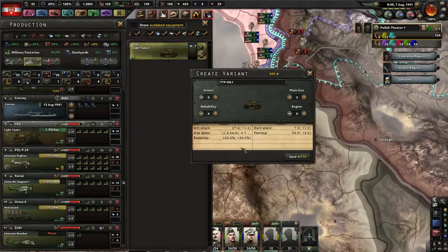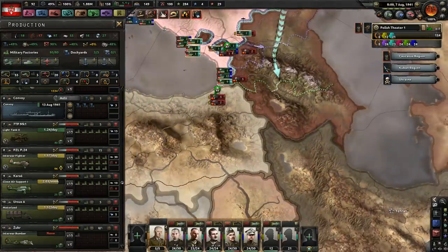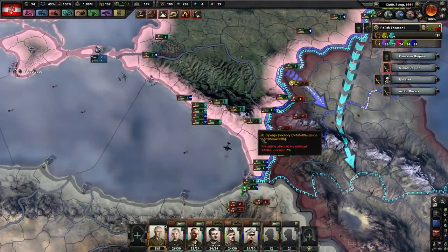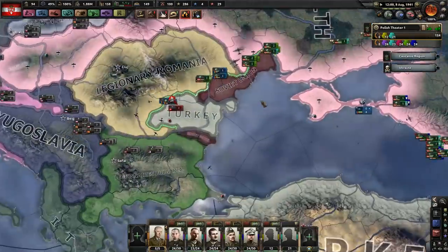If we do this, he'll be at 100% reliability, which is pretty nice. I mean, if we're gonna make light tanks, we might as well have some pretty decent light tanks. They're not gonna be good for survivability, but they'll be pretty good for just punching through generic infantry lines.